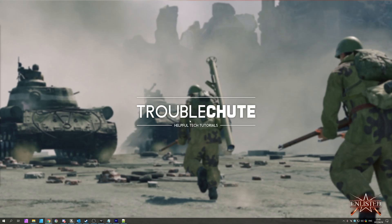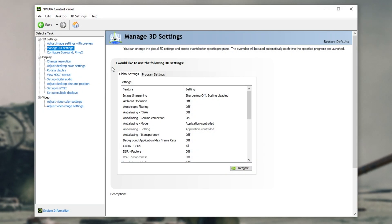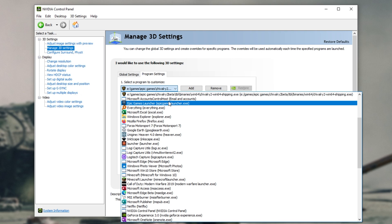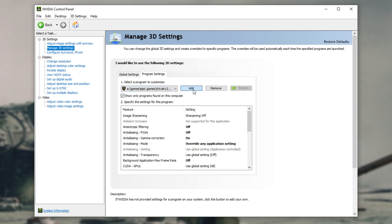Next up, let's get to optimizing NVIDIA. This step won't apply to you if you're on an AMD graphics card, but most of you will be on NVIDIA. Right-click your desktop and click NVIDIA Control Panel. Inside the NVIDIA Control Panel, simply head across to manage 3D settings on the left-hand side and then click program settings. Inside here, click the dropdown and then select the game from the list. But Enlisted isn't showing for me, so I'll click add.